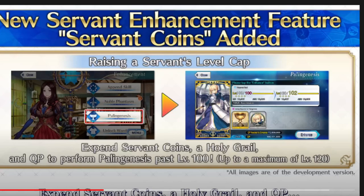Now, in JP when this came out, we got brand new farming levels for QP and also for embers. Because not only is that just the ember cost I mentioned for how expensive it's gonna be — for the actual QP cost that you need, it's insane the amount you need.